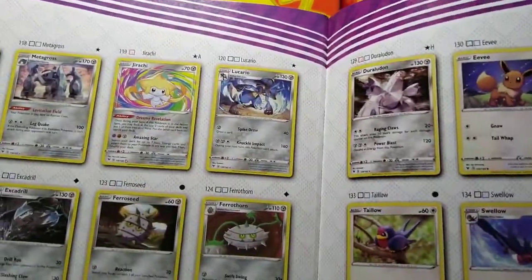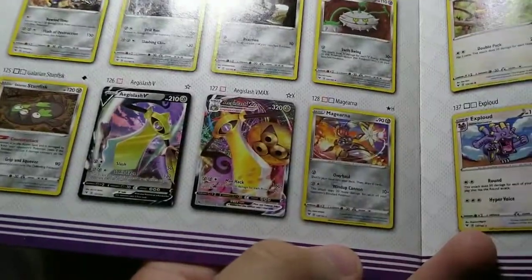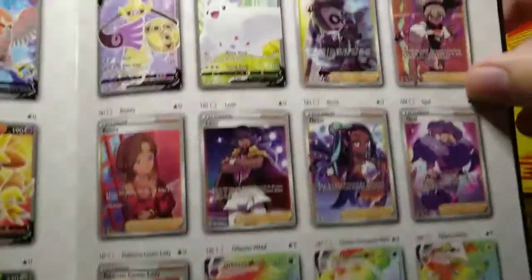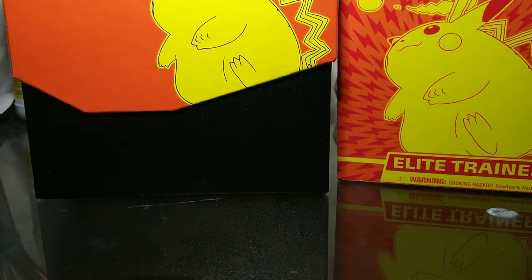How many Amazing Rares are in this set? I want to have a full page of my binder with Amazing Rares if possible. Axew Slash is also one of my favorites. And this is the one with all the full art trainers everyone's going crazy for - all the rainbows. Alright, enough looking at that - let's actually open up the box.